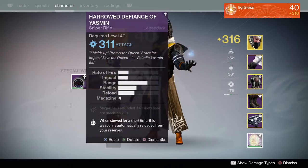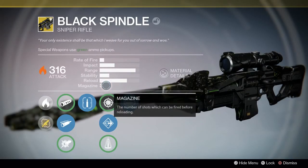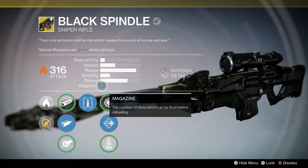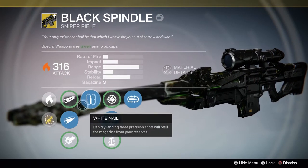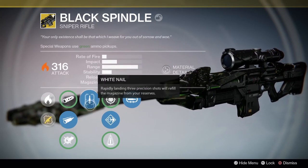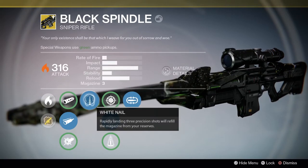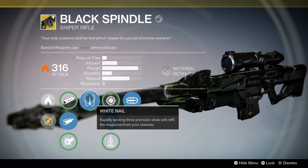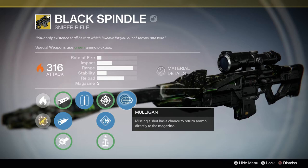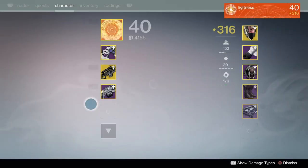Moving on to secondaries — right away, my Black Spindle. This gun is amazing; it will shred anybody. I don't have my Plan C fusion rifle on me right now, but that will be here when the time comes. The Black Spindle is a must. The White Nail perk — when you land three precision shots, reload completely — it's so nice. This will be crucial for stunned bosses when you want to do a ton of DPS, since the impact and burn damage are so high. Mulligan is great too: if you miss a shot it doesn't count against your ammo, giving you another chance to reload with White Nail.